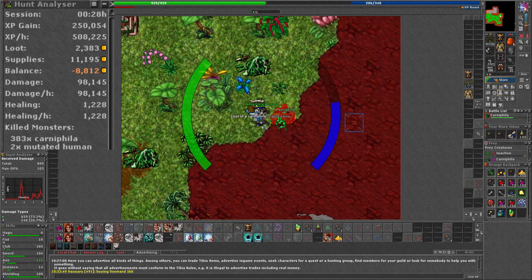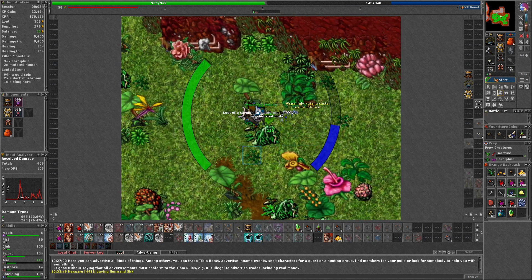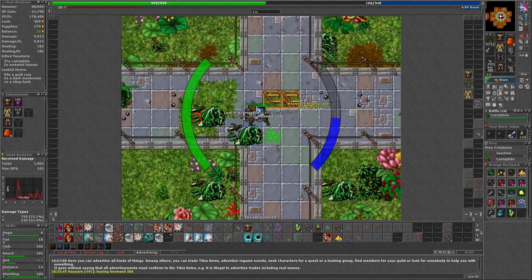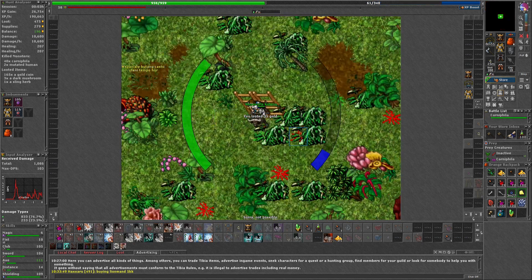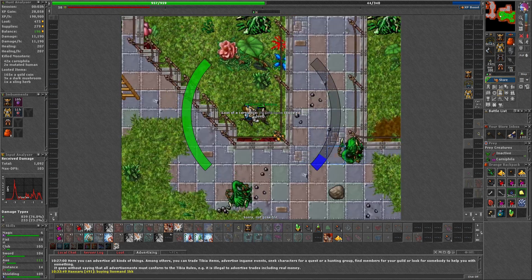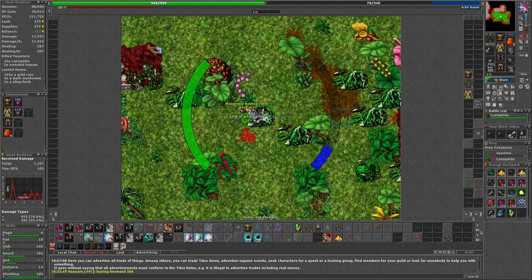I tried to optimize the route here, but to be fair it didn't matter that much since there was almost always a Carnifilas to kill because of the increased respawn of the boosted creature. Leveling a low level knight is one of the most time consuming things to do when you play solo, and chasing after the boosted creature of the day is one of my favorite things to do when leveling a new knight.